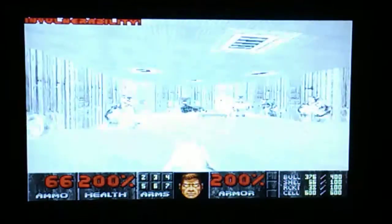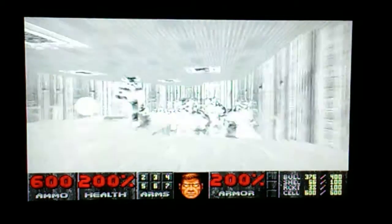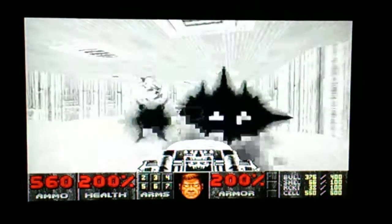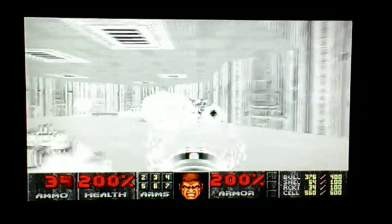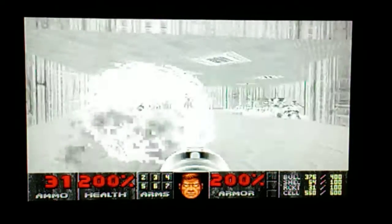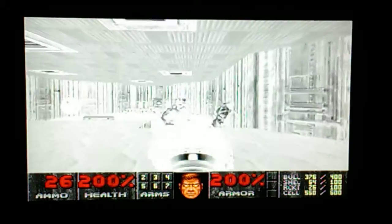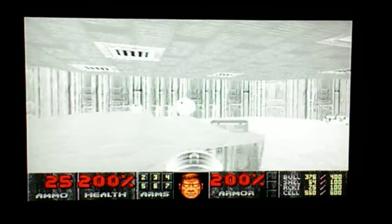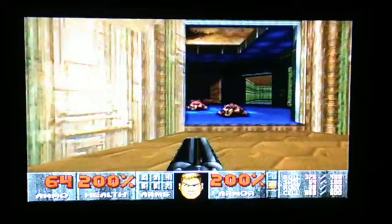Let's grab one of these invulnerabilities. Here's the yellow skull key. We are almost done with this level.